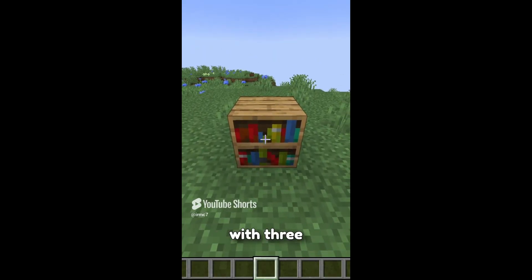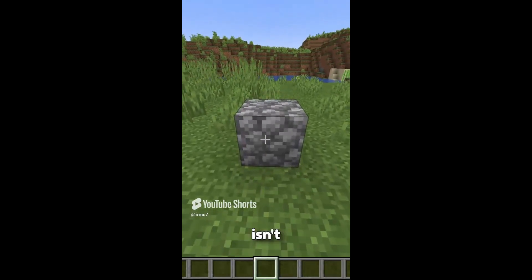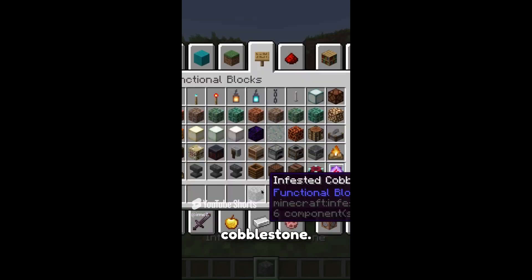This isn't an Among Us block with three Among Us dudes inside it - this is a bookshelf. Lastly, this isn't cobblestone - it is infested cobblestone.